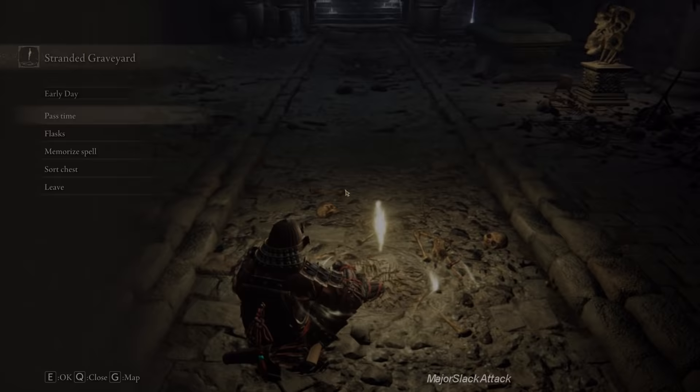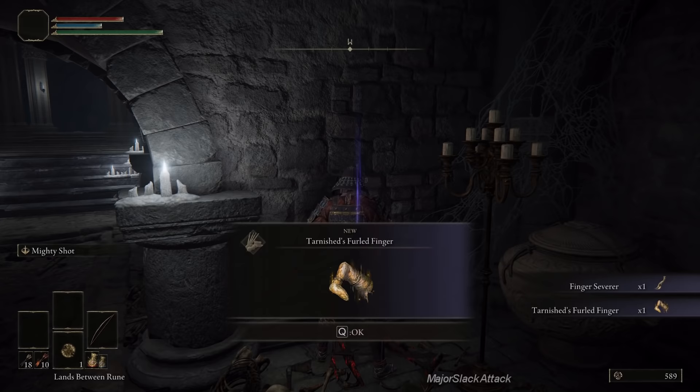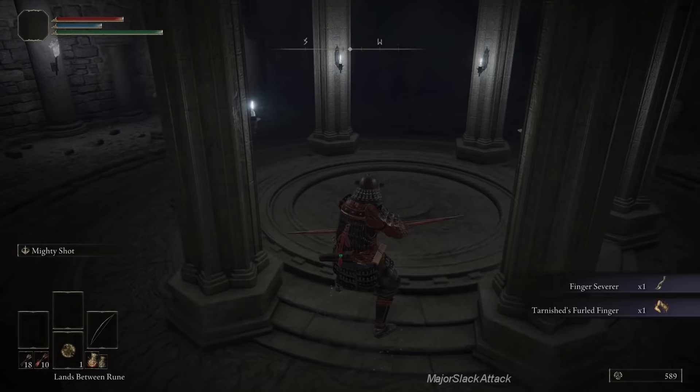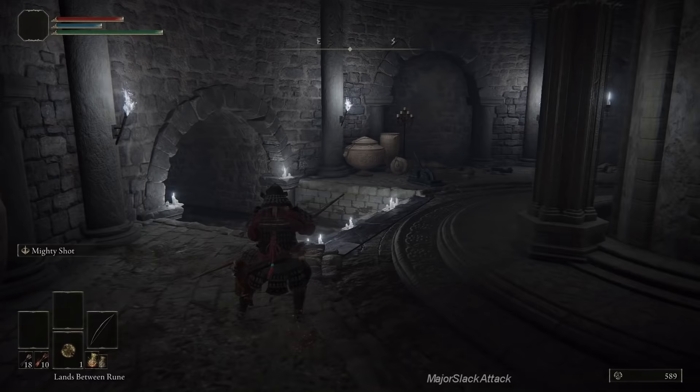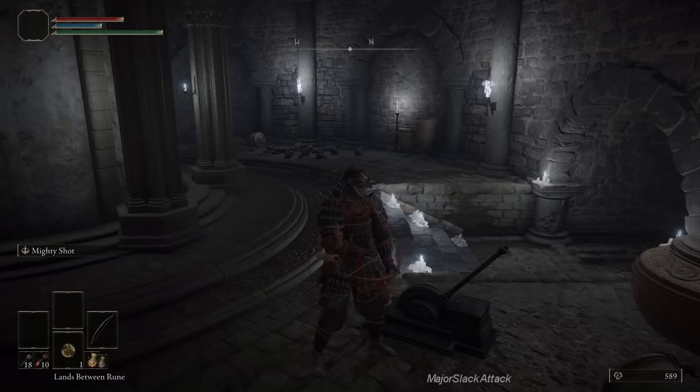Here's our first elevator. You step on the pressure plate in the middle and the elevator goes up. If you screw up and run across it and the elevator went up, most elevators have a switch nearby that you can pull to bring the elevator back down. Pull the lever and the elevator will come back down. If you're ever stuck like that, that's all you have to do.